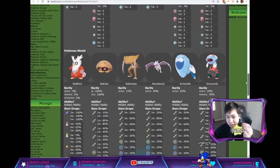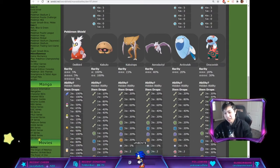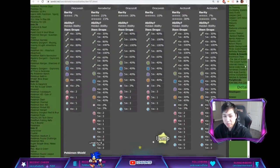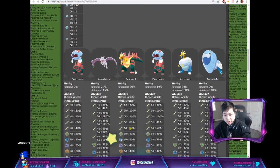But in Shield, we have Arctovish 20% for 4-star, and then Dracovish is 20% for 3-star, and 30% for 4-star. And then back to Sword: we have Dracovish 7% and Dracovolt 10%. Dracovolt is 30% for 5-star.